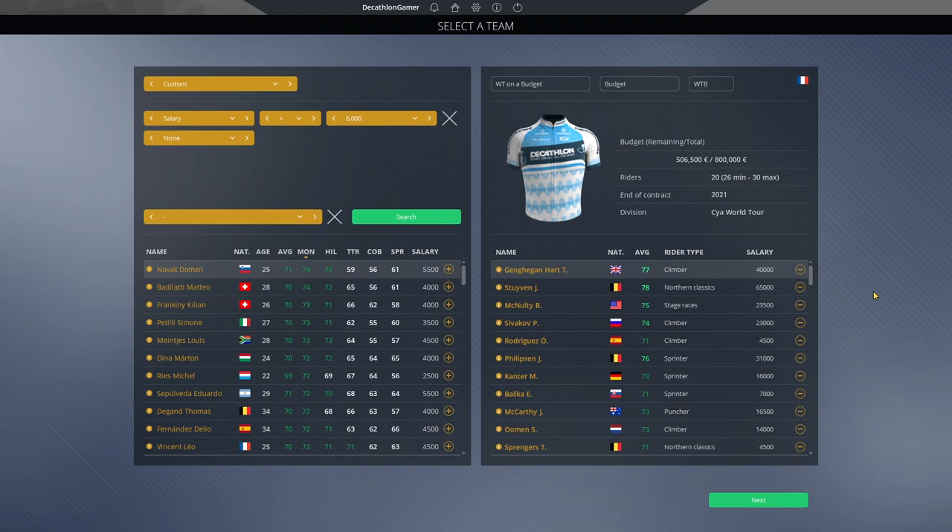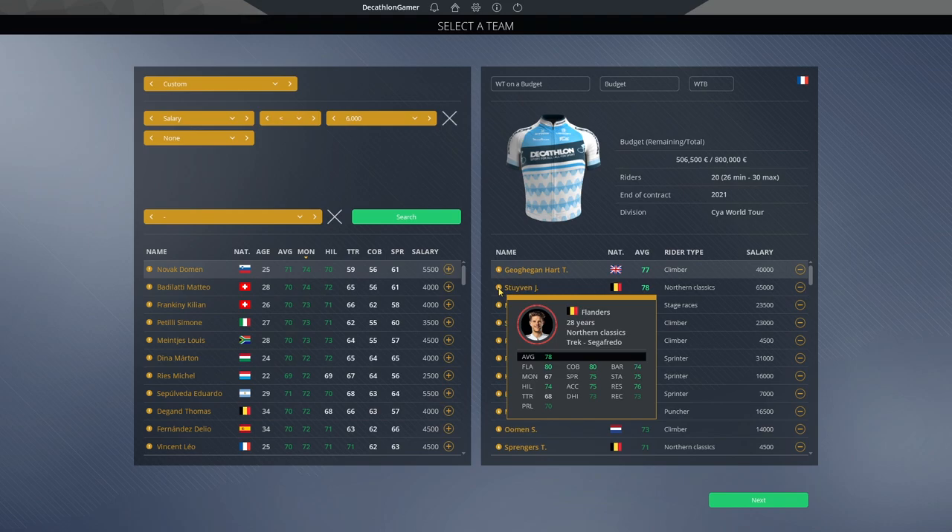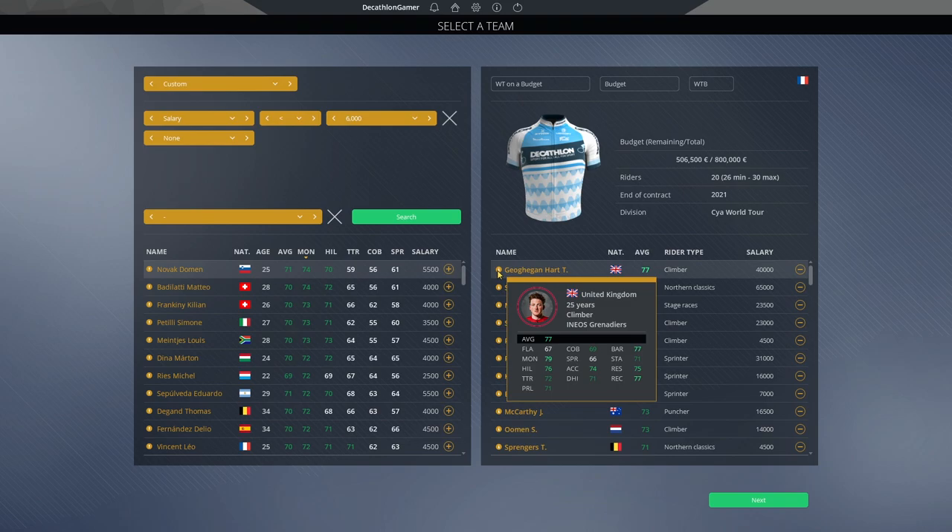Our top rider in this sample is Jasper Steuven, a 78 overall classics rider — just about the cheapest 78 we could find. He's got an 80 cobble rating, a 74 hill, 75 sprint, and 76 resistance. He can get good results on short punchy stages and sprint finishes, if not necessarily wins. We needed a 78 because 77s alone weren't getting us into the world tour.